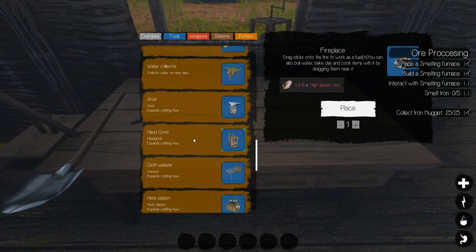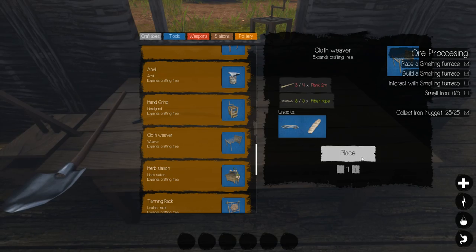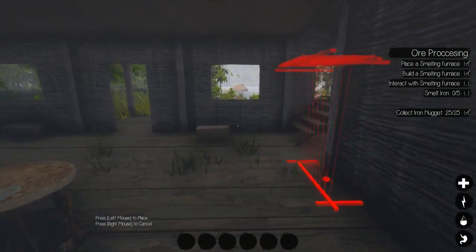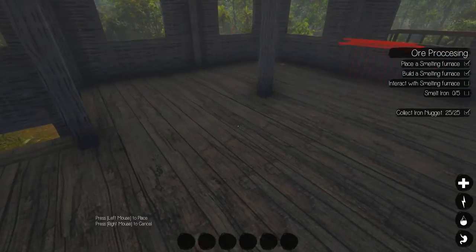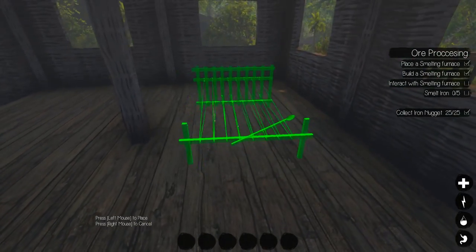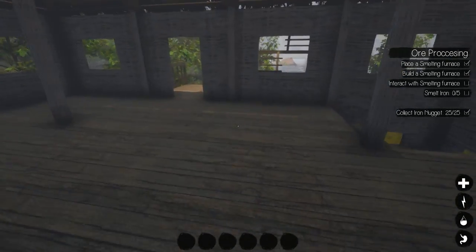Going over here to get into the cloth weaver, which is somewhere down here. I need the planks and I think we'll actually put this upstairs — I don't think it actually needs power. Use the space that I have here and put it right here. I've got to go grab another plank — I've got planks everywhere.